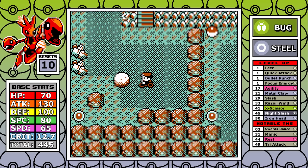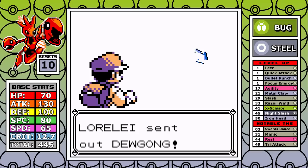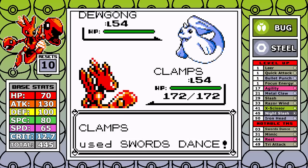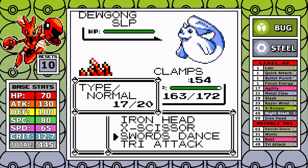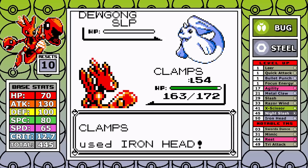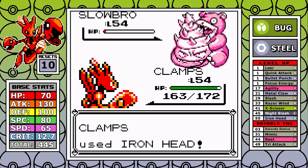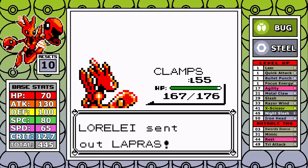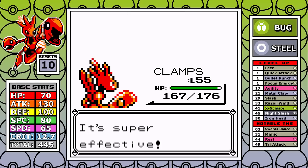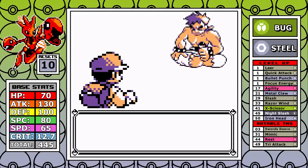I pick up the Rare Candy from Victory Road and there's not much to talk about. The worst challenge is over. For the Elite Four, Lorelei is up: water and ice typing takes neutral damage from Iron Head, and with Swords Dance plus X-Scissor for Slowbro everything should be really quick. Things actually work out exactly like that — I use the wrong move on Slowbro but outside of that it's really clean.